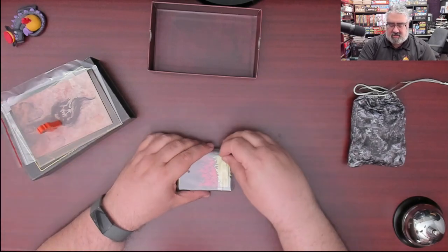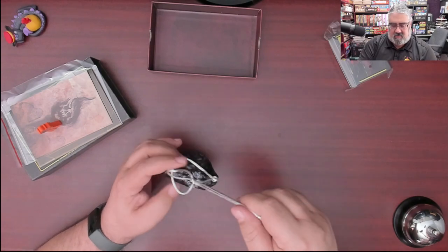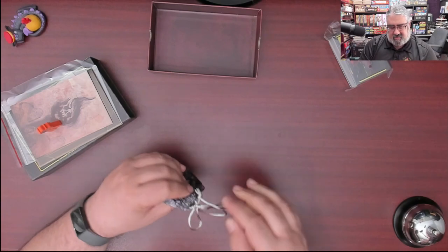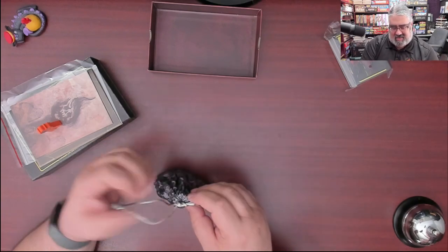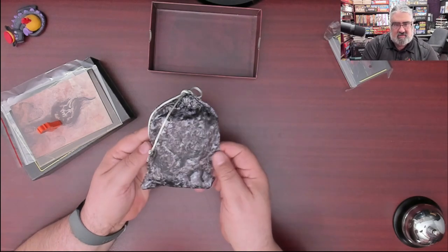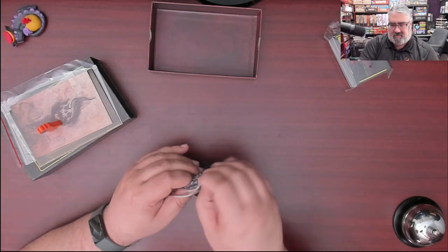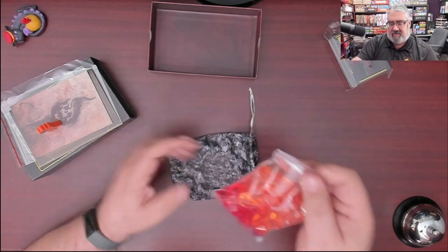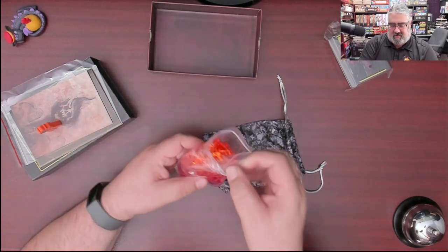Now let's take a quick look at the cards — we'll save those for last. Let's get these open. I love the smoke effect — check that out. This feels like silk; I'm not positive it's silk but it feels like it. And there are more baggies — fire tokens, you've got orange and red.